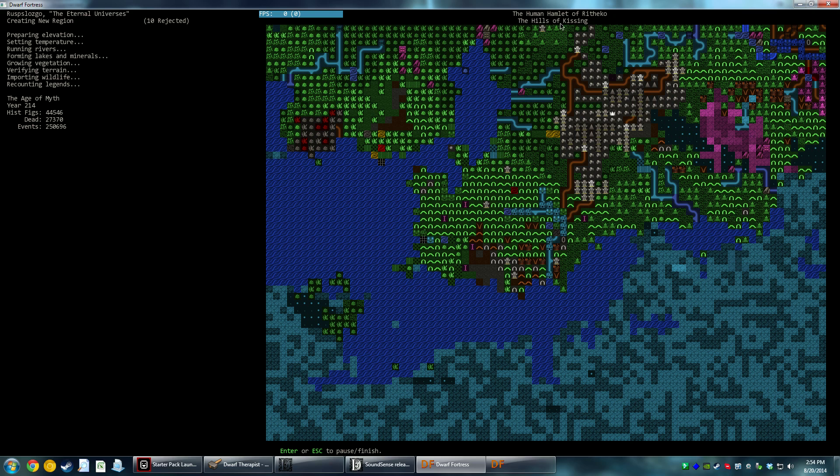This is the human hamlet of Rithiko. Hills of Kissing. Quite a bit of cursed territory over here. Occasionally you will see icons on the world map that make no sense, like this cabinet, or this thing that looks like it's got an axe and some blades — that's an armory, used on the world map to represent other things.